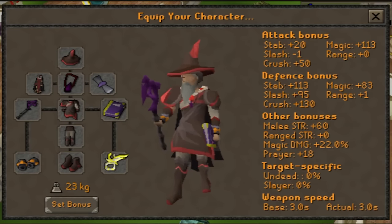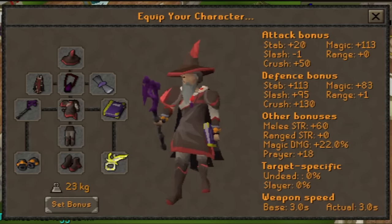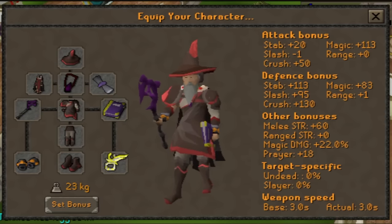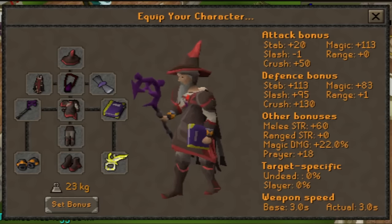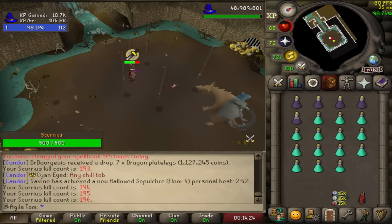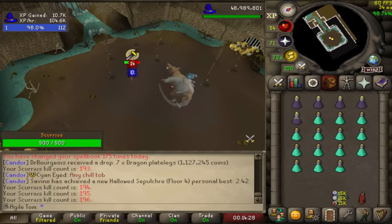Starting off with the most budget setup I could think of — this gear costs only 20 mil, and as far as keeping you alive, it seems about on par with the most expensive setup I'll get to in a moment. We can call this the blood barrage method. In order to make this the most AFK: no switches, no special attack, just straight camping blood barrage so that every hit is a heal.